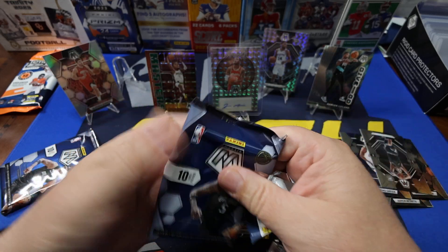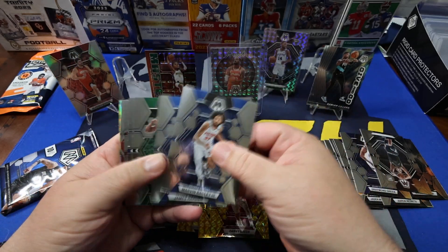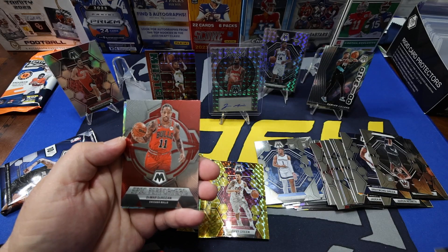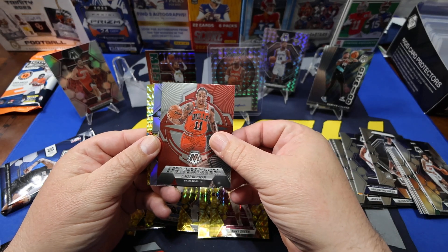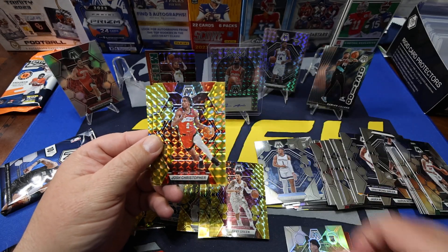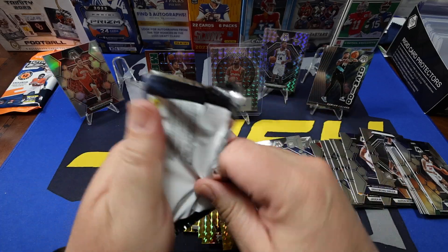Two packs left, let's see what we can get. Robert Williams, Joel Terry. DeMar — I don't know how to pronounce that — Epic Performers. Got this guy on the silver: Josh Christopher and James Wiseman.